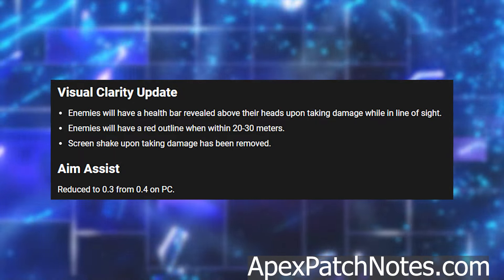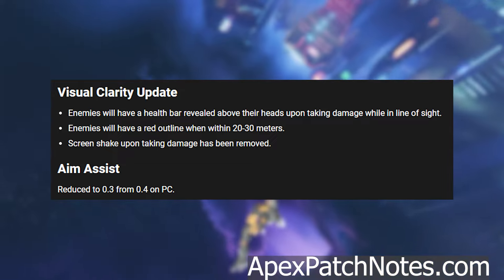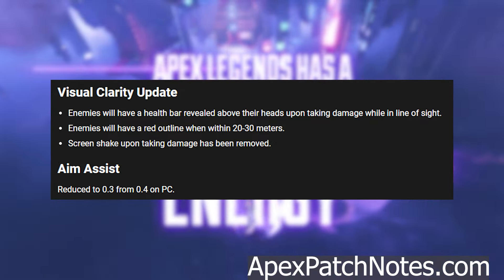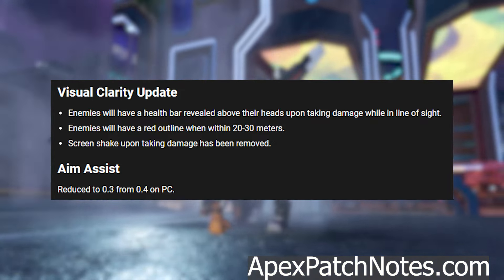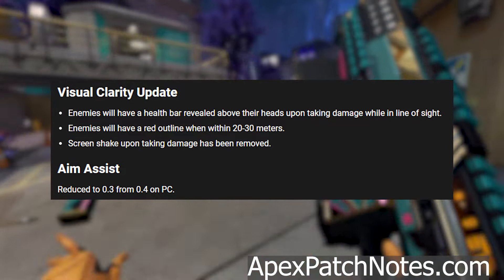Visual clarity update: enemies will have a health bar revealed above their heads upon taking damage while in line of sight. Enemies will have a red outline when within 20 to 30 meters. Screen shake upon taking damage has been removed.